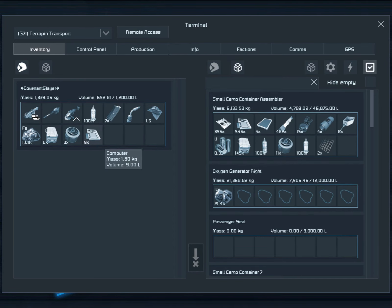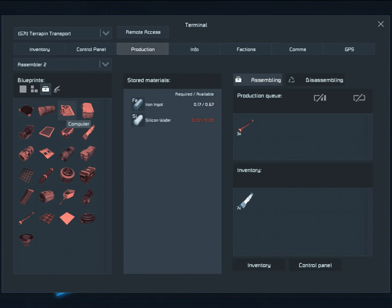I don't need steel tubes, don't need any of this — I need steel plates, which means I'm going to have to make a bunch of steel plates.